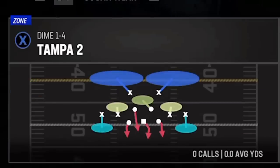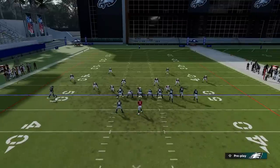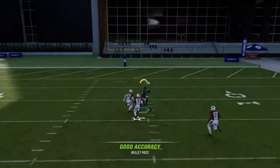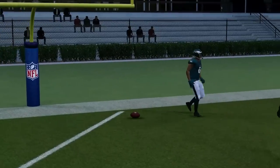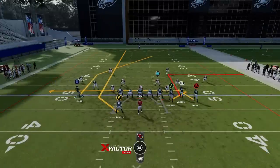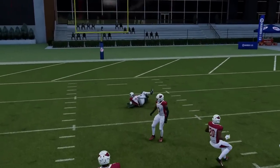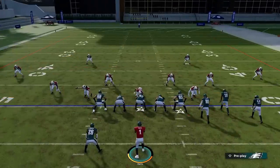Next up we'll choose Cover Four Regular — same setup. Motion this guy in, put the running back on a streak, and you'll see how the X route can really split the safeties. As long as you bullet pass it up and away, you can get over the top of a Cover Four defense through the two safeties. Putting the RB route on an out route instead of an in route helps split those safeties a little better, and you can see how you can get right through the middle.